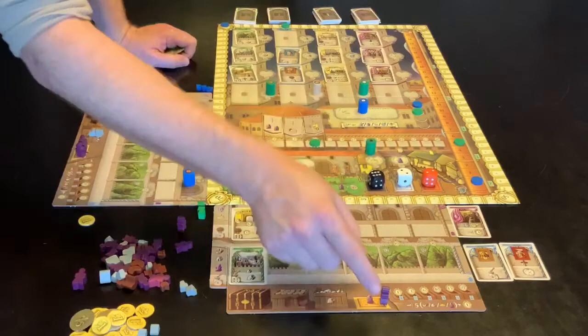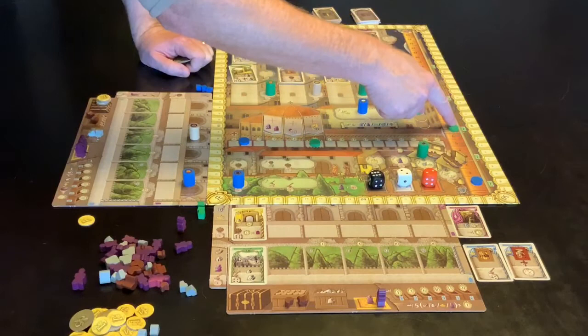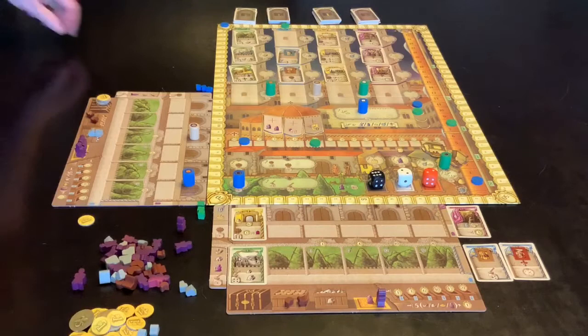This space gains him five money assuming there's at least a one showing. That space gains him five more of these worker guys. In the four-player game, going to a particular spot gains two money and three points on this track, and he gains two of these scrolls that are not the same — so you can't get two church points on the same one; you get one church point and two purple guys.